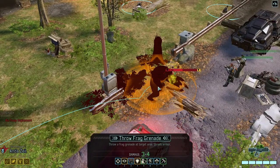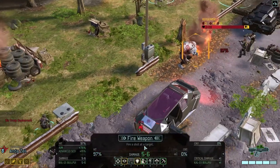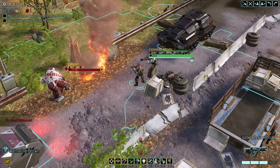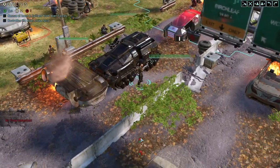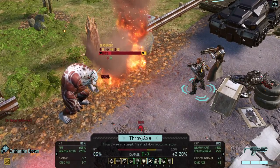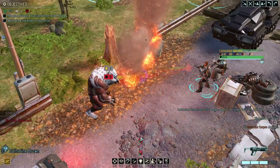What we could do is throw a grenade on him and shred a bit of armor, and then we can take a shot. We only have you left, so if this doesn't kill — all right, and then we can shoot. And he's down. Excellent.